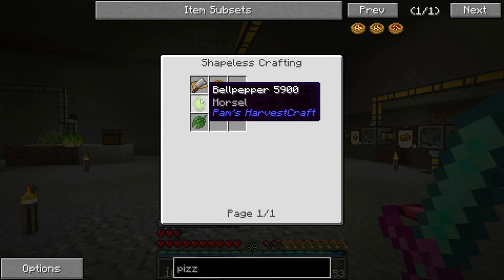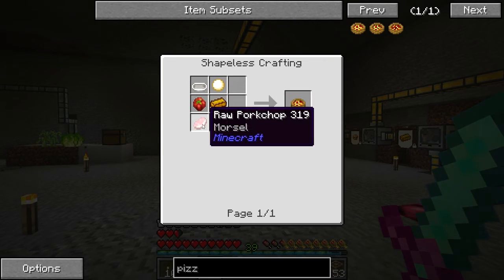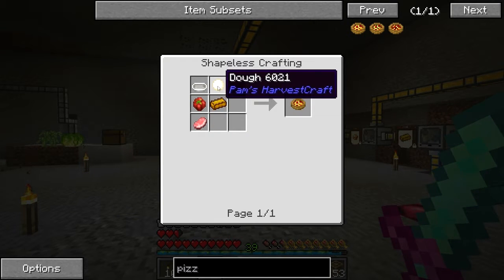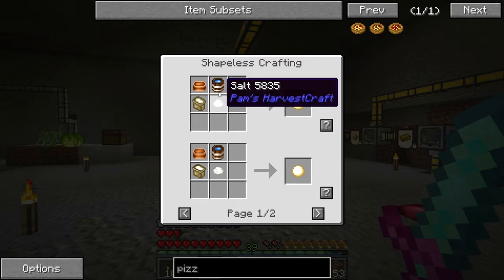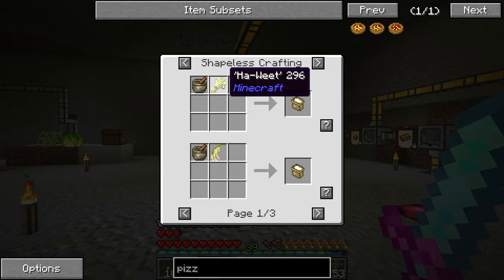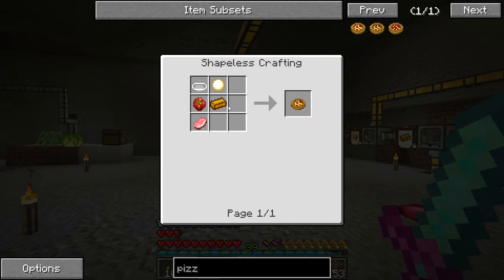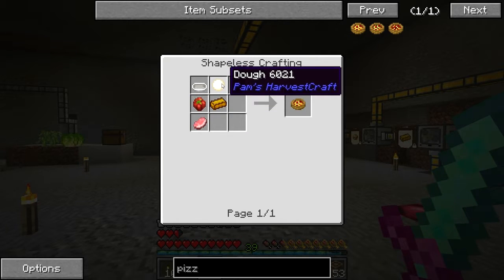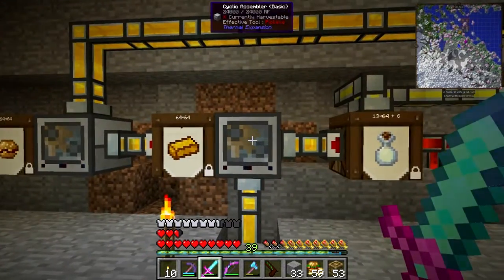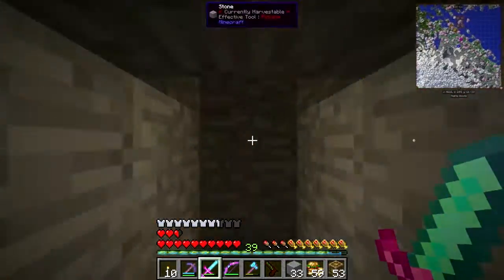We need to make the pizza - we need onion, bell pepper, spice leaf, a cutting board, cheese which we already have production of, tofu, tomatoes, and then we just need dough. For the dough we need salt and flour, and for that we need wheat. So we need wheat, salt, and cheese which we already have. We need to make the dough.